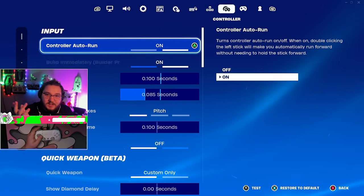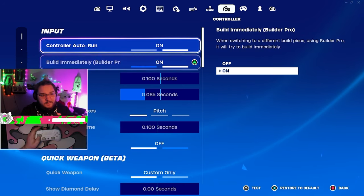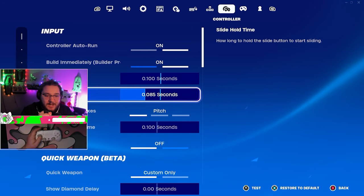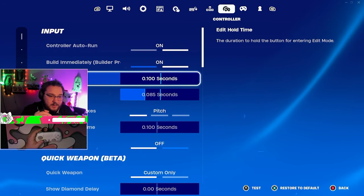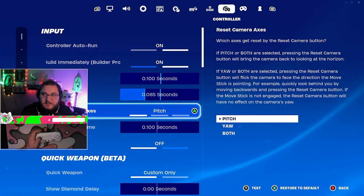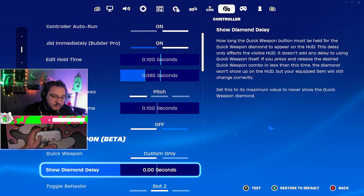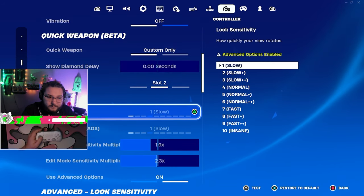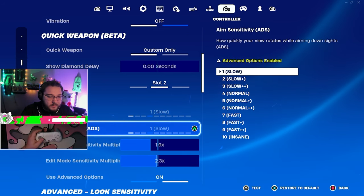Now the bread and butter — controller settings. Slide hold time: 0.085 — this is as low as I think you should go, a perfect balance between crouching and sliding. Auto run on, build immediately on. Vibration off — personal preference. Don't use quick weapon — it's almost as bad as gyro settings, it's horrible. Those two quick weapon options should be disabled.